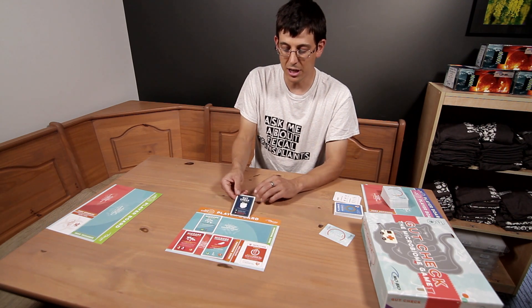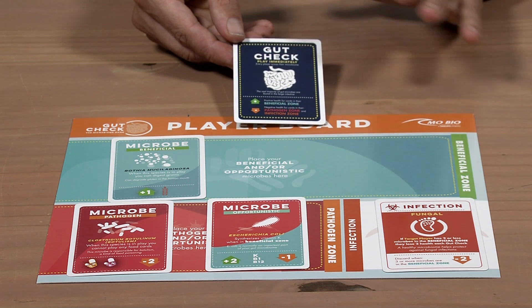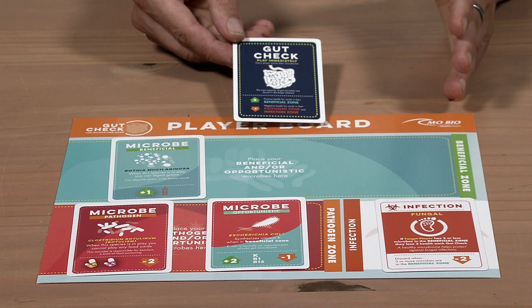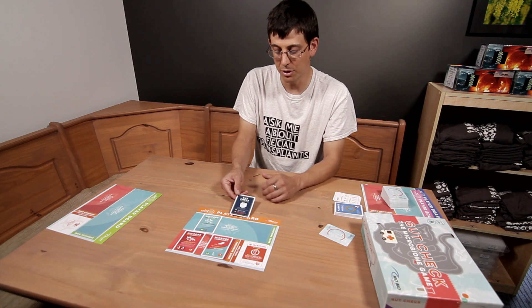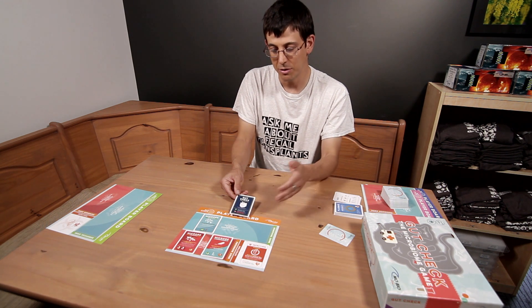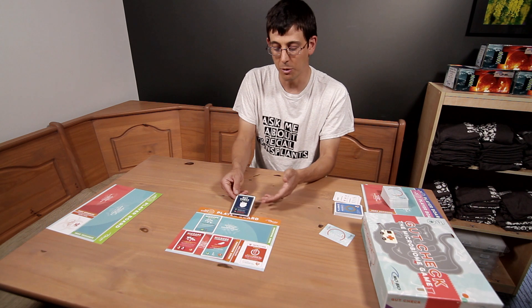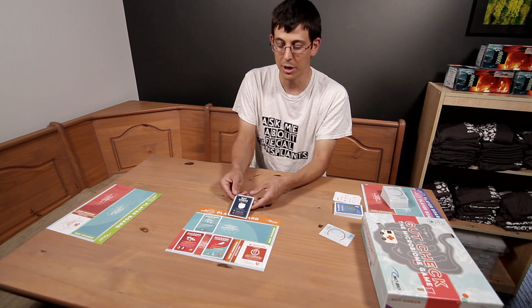The last kind of card are the gut checks. There are six gut checks in the deck. The instant a gut check is drawn — either into a player's hand or to one of the face-up slots on the board — play stops, the card gets resolved, replaced, and you move forward. When a gut check card is drawn, that is the time where you will score your microbiome.